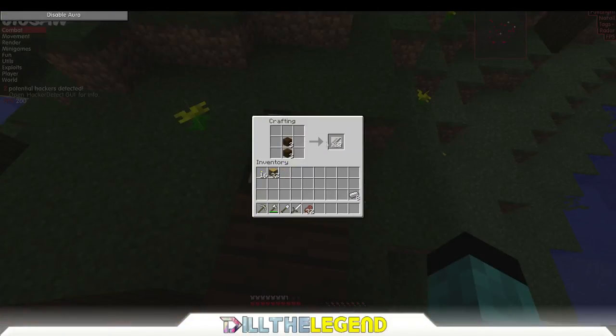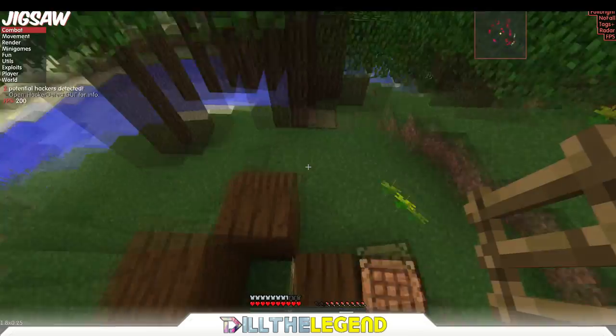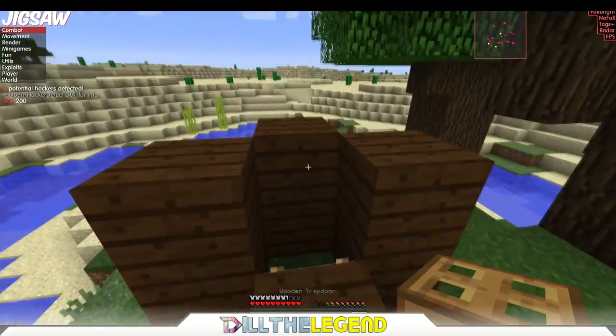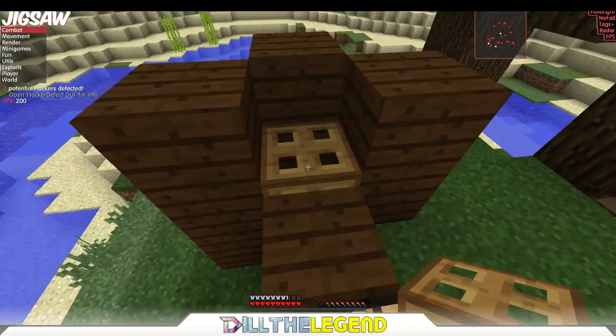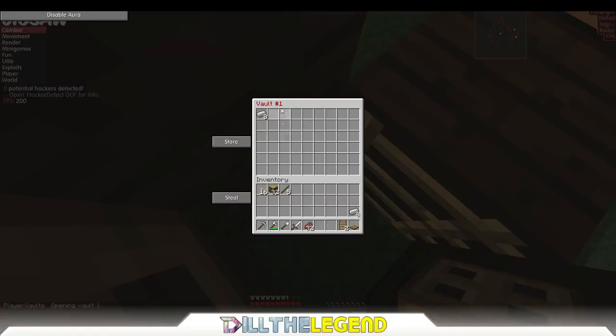Make some sticks — you need 12 sticks total. Now you can just make a trapdoor. You come over here and make yourself a ladder. You're gonna put that ladder on the inside right there. Put the trapdoor on the top block — on the bottom part of the top block. Then you're gonna go into this hole. Type in slash pv1 and you're gonna put whatever you want to duplicate into your player vault.